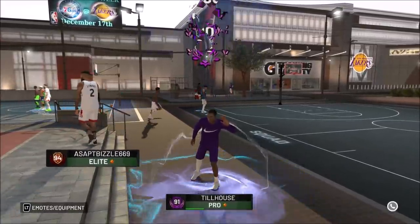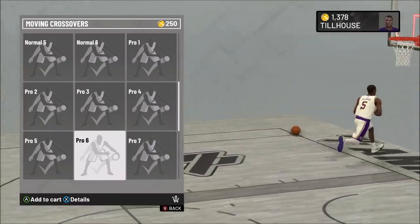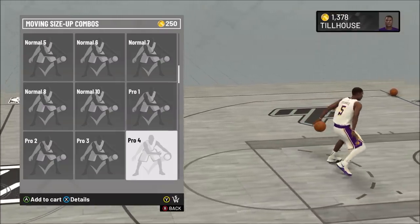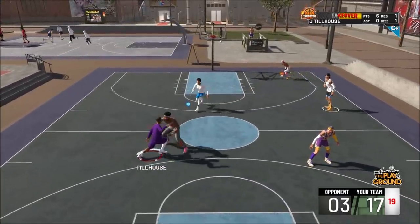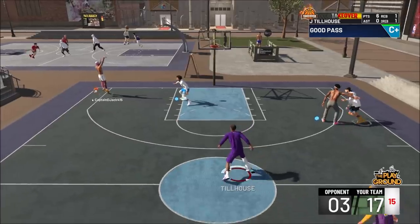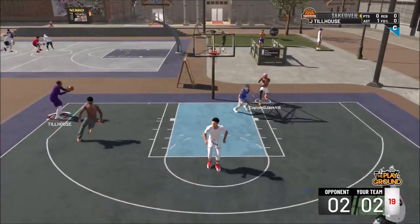Today we're going to be talking about the two-way star in NBA 2K19. What's special about this build is that I still get pro dribbles — it is a lockdown defender build that still gets pro dribbles. Taking a look at what it can do in the park, I can still draw two defenders just like my two-way shot creator that you guys have probably seen on this channel.